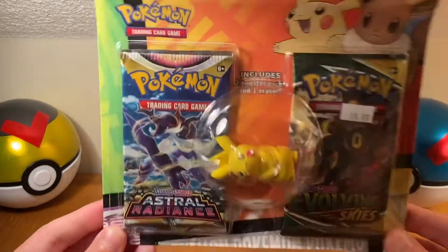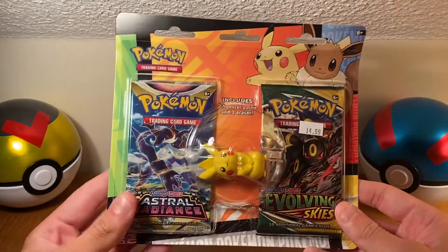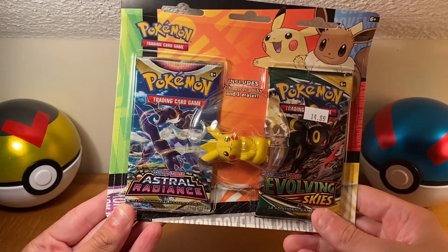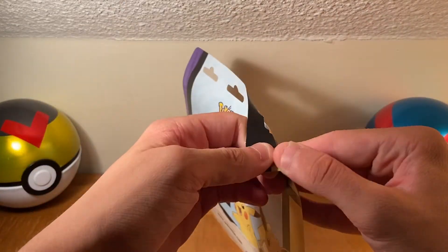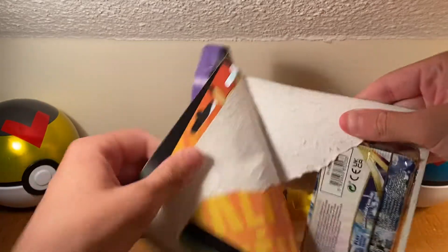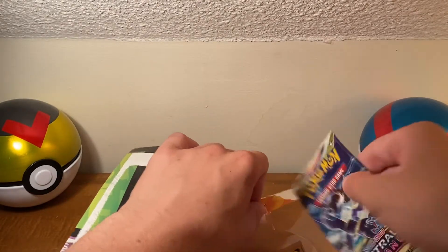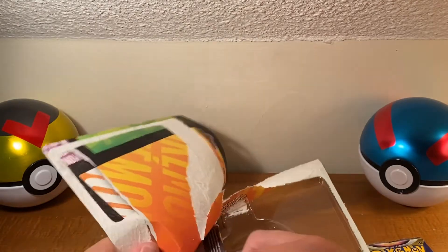What's going on guys, it is Ace Trainer BG here, welcome back to another video. In this video we are going to be cracking into this two-pack blister pack plus the Pikachu eraser, which is really nice. Let's go ahead and crack straight into this as I continue to talk about YouTube, this channel, and my Pokemon journey. We got a really nice Astral Radiance pack and a really nice Evolving Skies pack — two awesome pack selections.